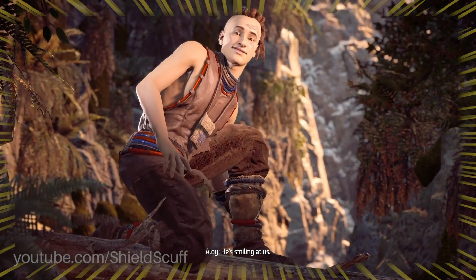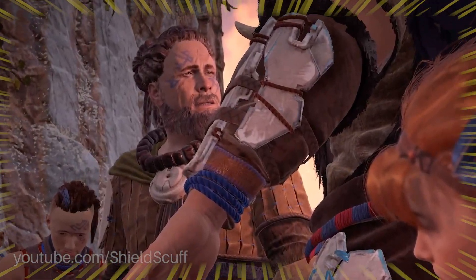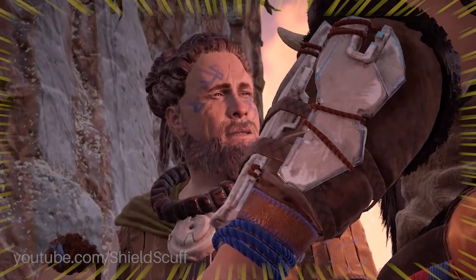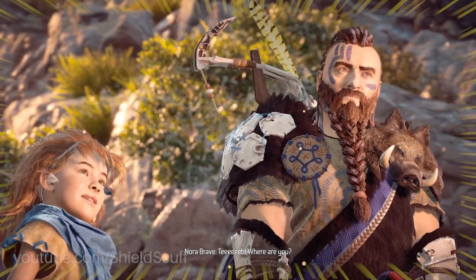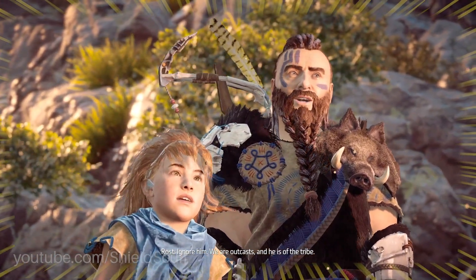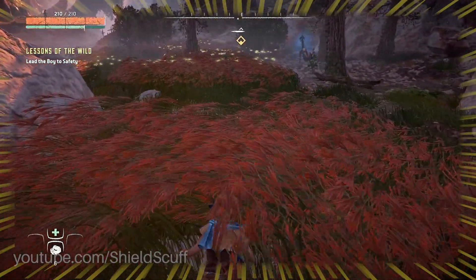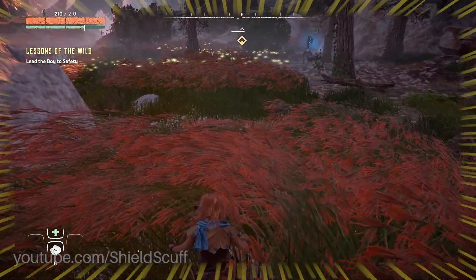After these aerial acrobatics, Teb is called away by the voice of an older tribesman — but don't worry, we'll be meeting that man and his crew very soon. After Teb is called away and Rost speaks with Aloy about their status within the tribe, or rather outside of it, the game progresses. We are reunited with Teb in short order after he slips and falls off of the obstacle course and lands amongst a pack of machines.